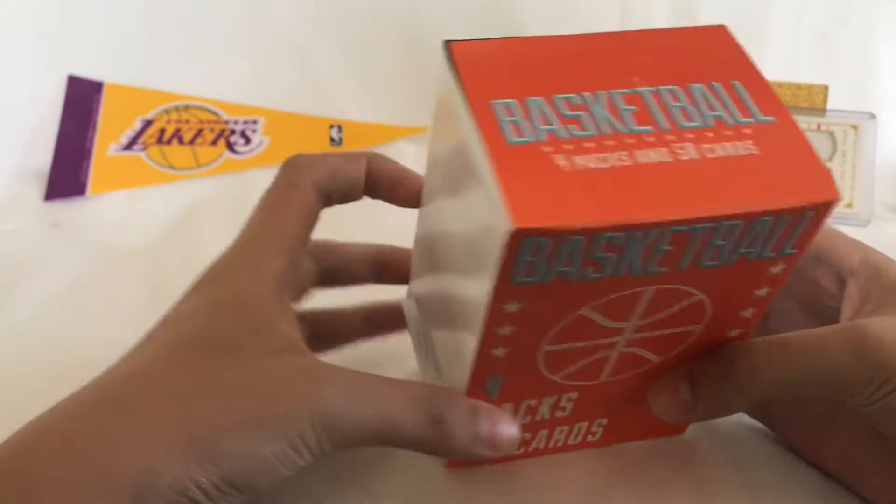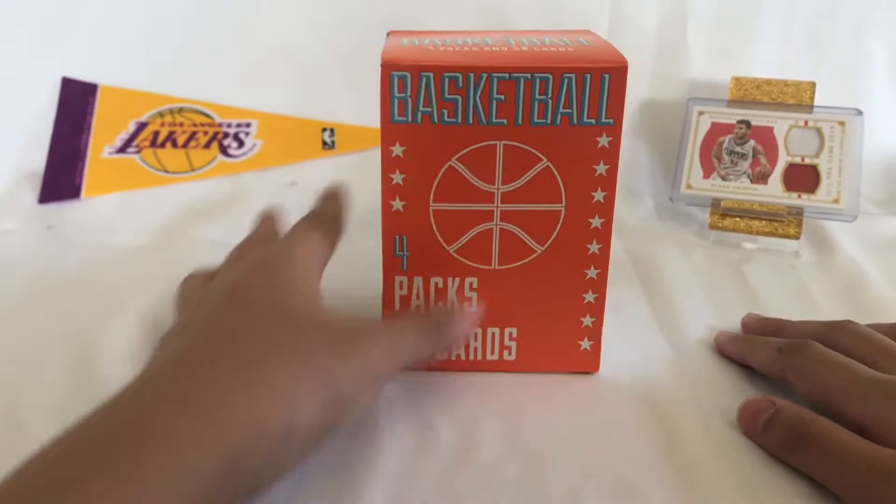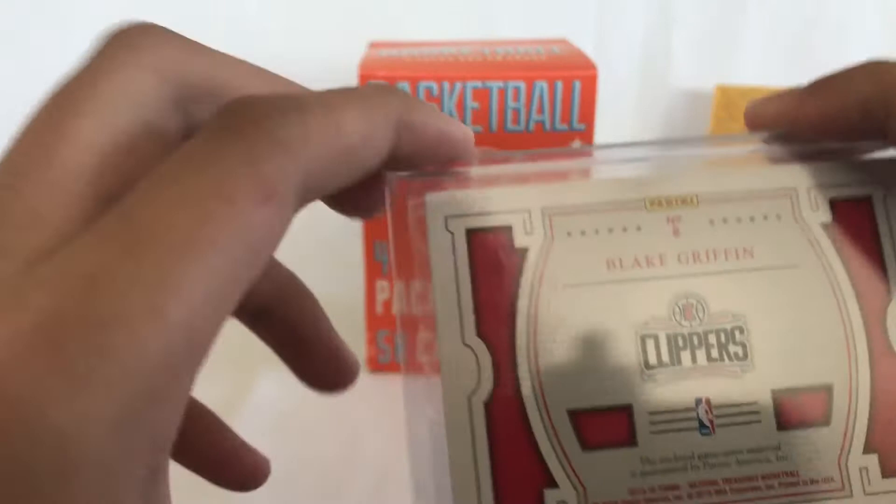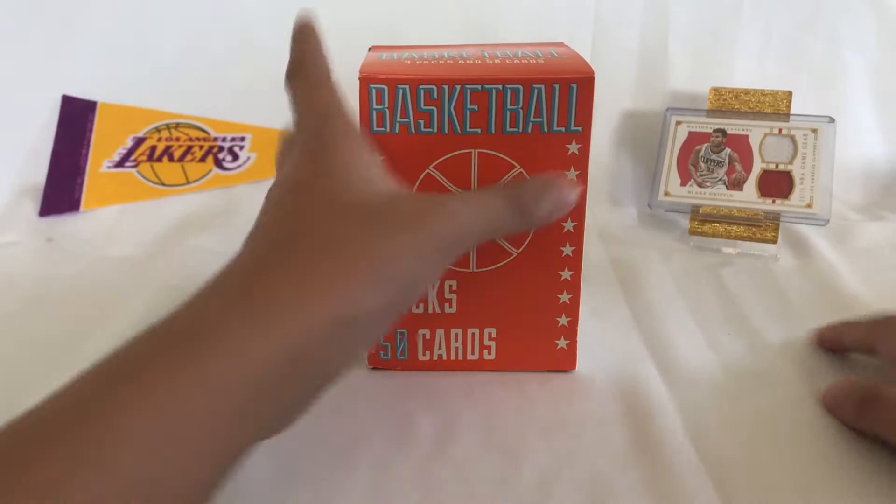I've been looking all over the place — nothing much. But over here is the oops, the National Treasures Blake Griffin memorabilia card, numbered to 75. Check out the Dunkirk video. I didn't technically pull it, but I got it though. Either way, let's get this video started.